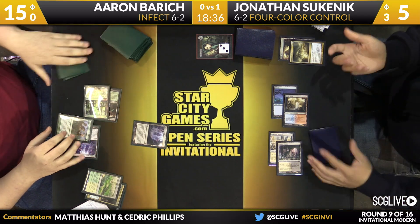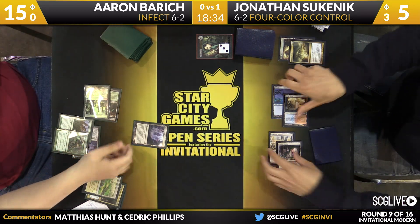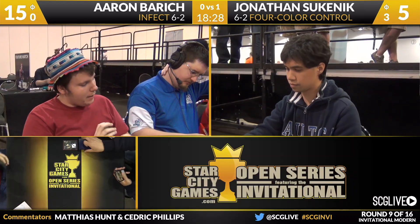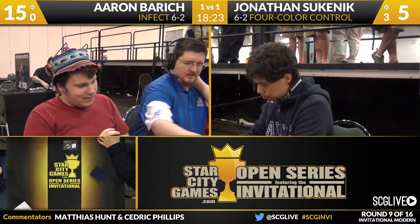He searches up a Temple Garden to play Vines of the Vastwood and Mutagenic Growth. An attack for one, plus four is five, plus Mutagenic Growth is seven — seven plus three is ten. That's the magic number! Aaron Barrage has tied things up here against Jonathan Sukenik. Infect and four-color control are getting ready for a third game.